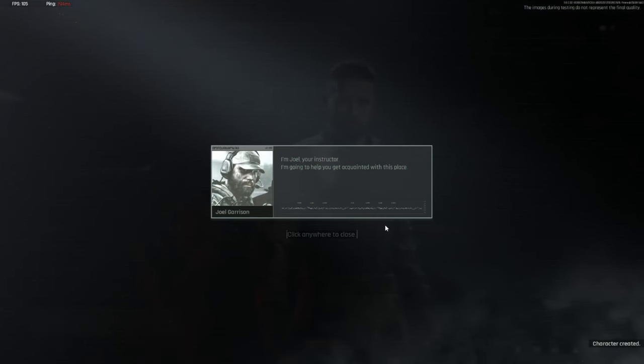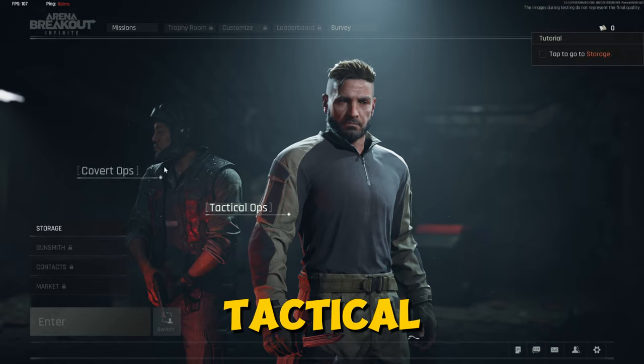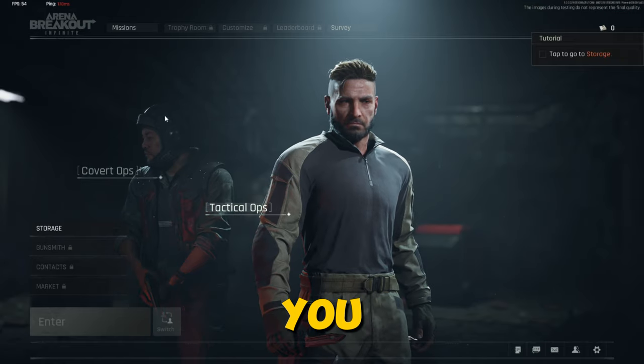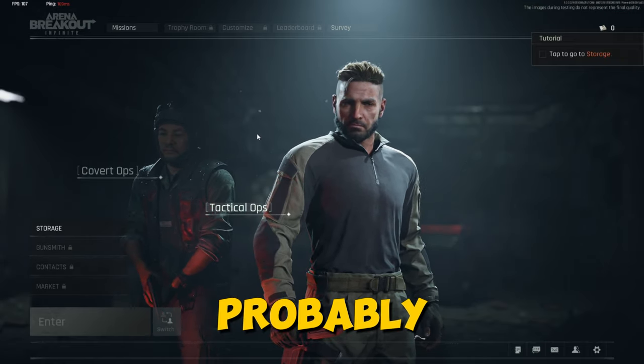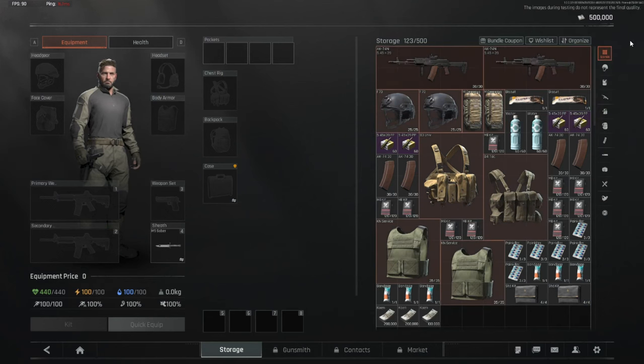The in-game instructor Joel introduces himself and says he'll help get you acquainted with the place. There are two sides — covert ops and tactical ops — which are probably the two factions you'll play. An operator didn't make it out of the farm, so his stuff is yours. The dark zone is easy to enter but hard to leave. Here's a list of equipment and supplies you'll need.